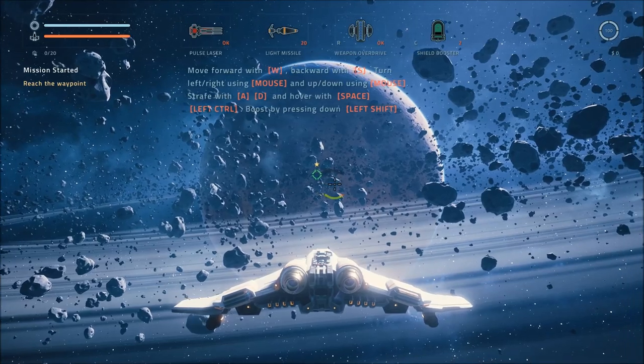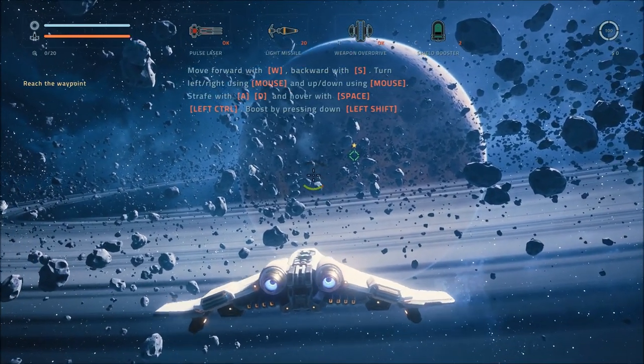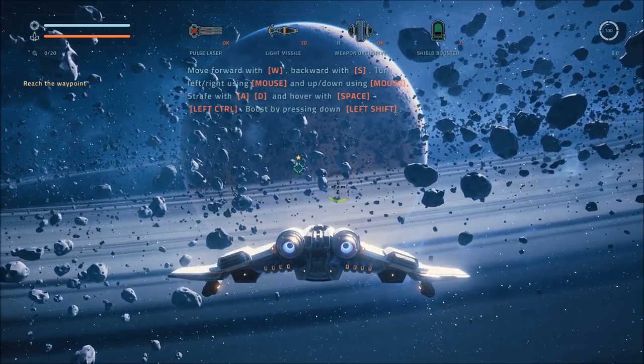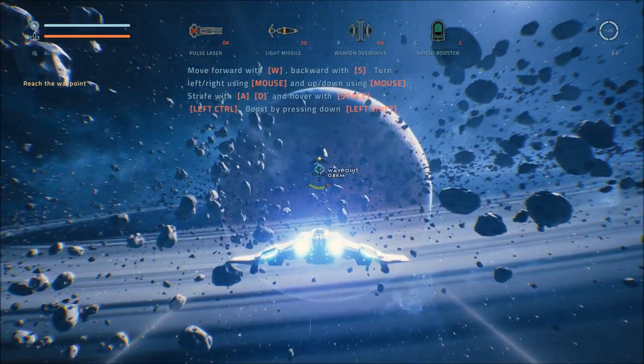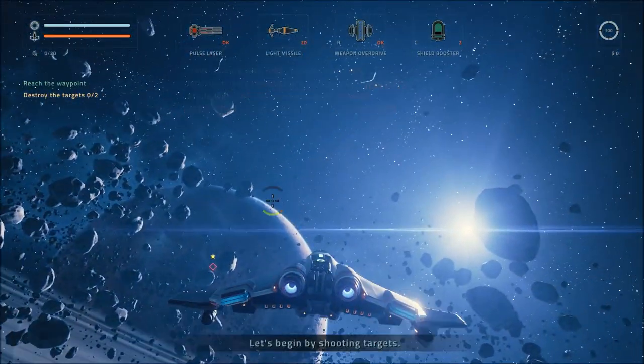Alright — move forward with W, backwards with S, turn left to right with mouse, up and down with mouse, strafe with A and D, hover with space. Okay, left control goes down and boost with shift. Simple enough. Can we rotate with Q and E? We totally can. Let's begin by shooting targets.